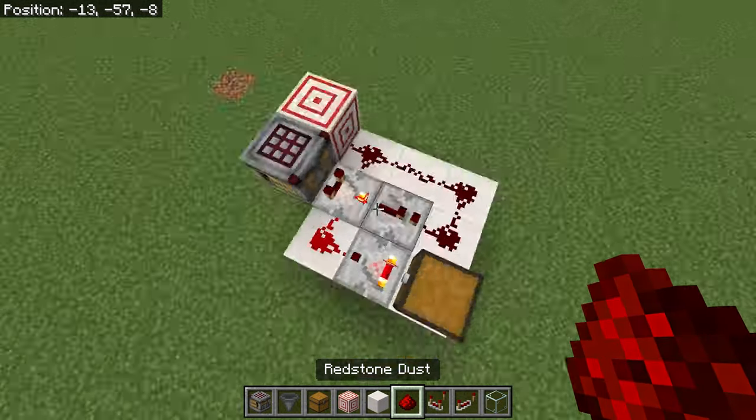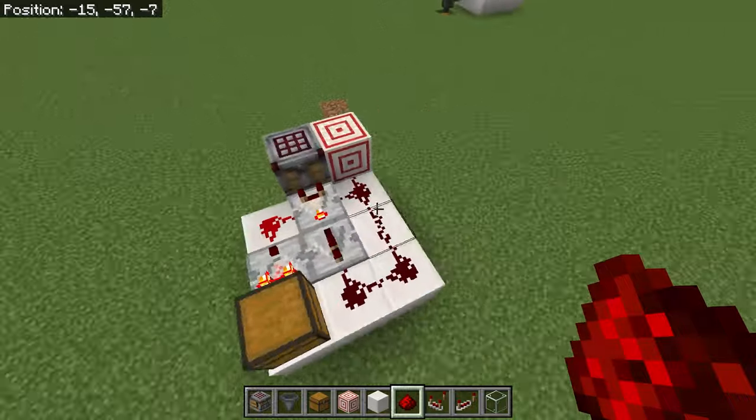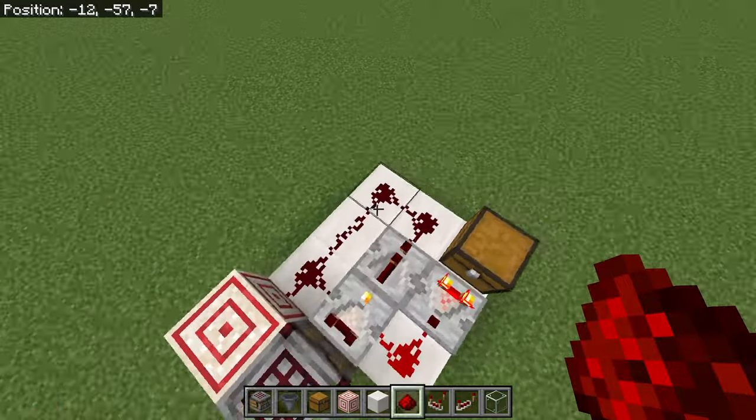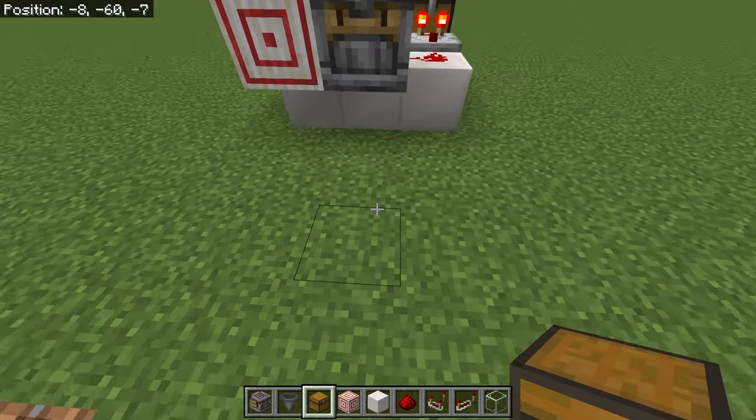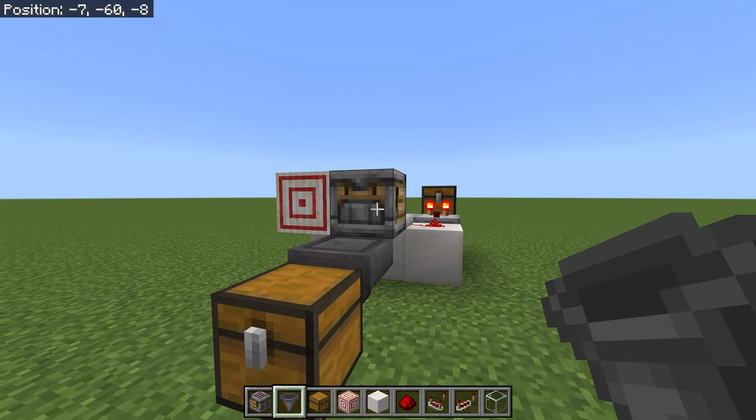Place the chest here loaded with the 14 non-stackable items, then a comparator in normal mode with a redstone dust. That essentially is the core system — everything else just feeds in or pulls out, so you can set up the output however you want.